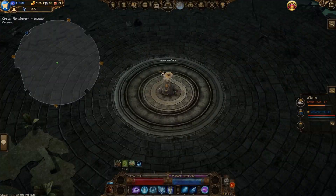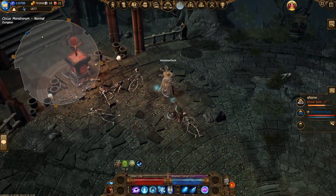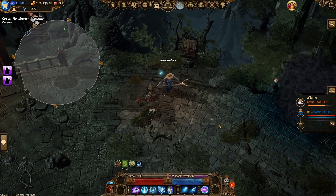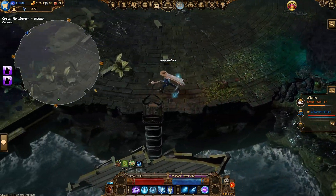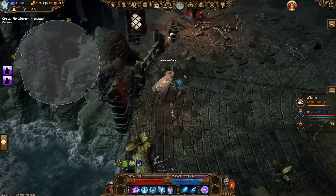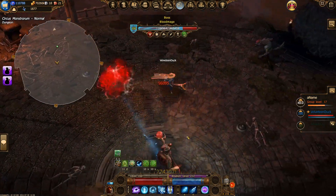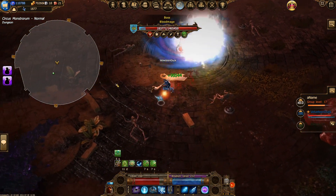Upon entry to the Circus Monstorium, you're going to see four shrines. Three of them will be shrouded in fog and one will be lit up. You'll have to click the one that's available, summon a boss, defeat it, and then you'll summon the next one. You'll repeat this until it's all done. Bosses are going to use their normal world skills in the Monstorium, not their parallel world variant.